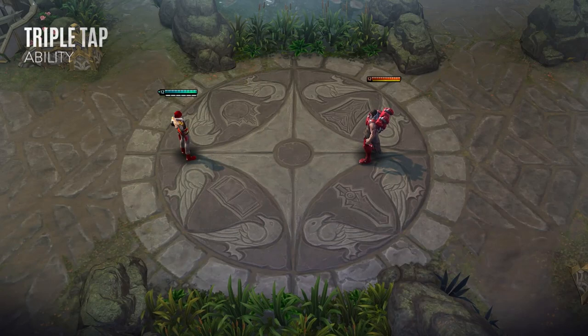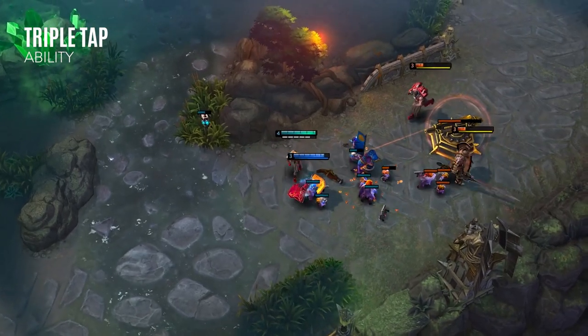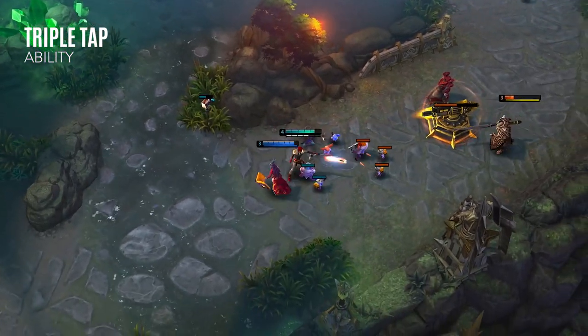Kane's first ability, Triple Tap, fires up to three bullets in a straight line that deal damage and slow the first target hit. If Kane has fewer than three bullets, he will fire whatever he has remaining instead. On overdrive, the range of this ability increases and the slow is more powerful. I recommend taking this ability second and only maxing it if the extra range is needed.